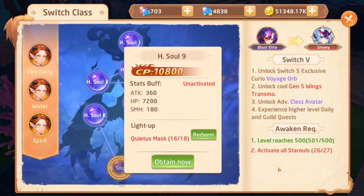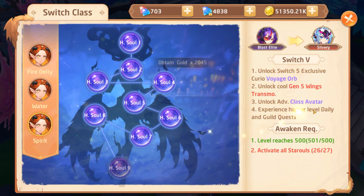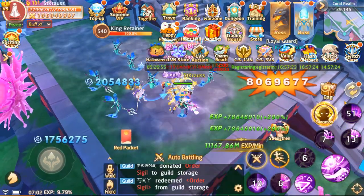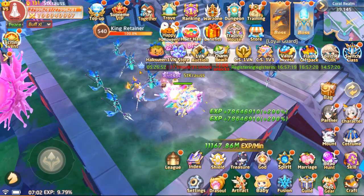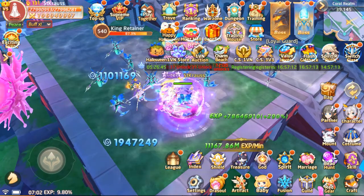Now what's in it for Switch Class? For players who complete the switch class, you unlock the voyage orb for your curio, you unlock the gen 5 wings, transmutation — sorry, transmogrification — you unlock your advanced class avatar, and you get higher level daily and guild quests. Most importantly, you get to equip the level 12 gear.